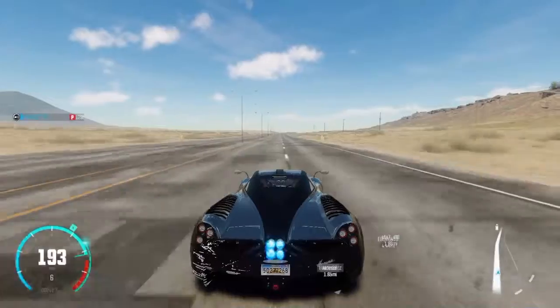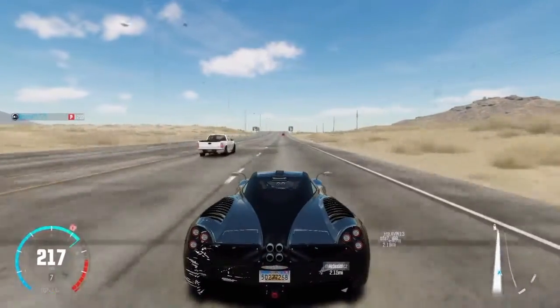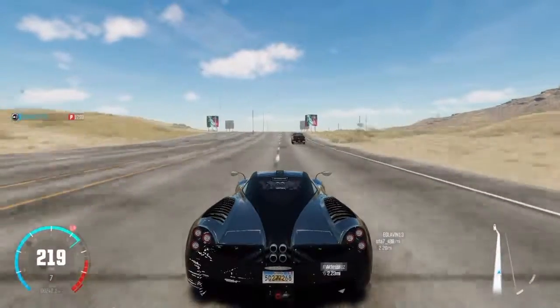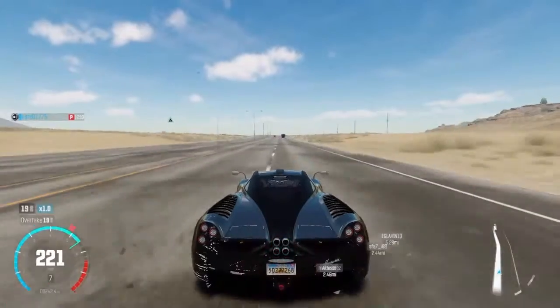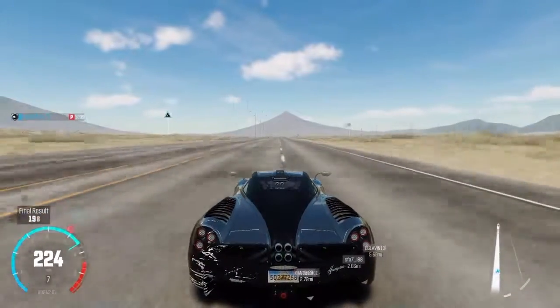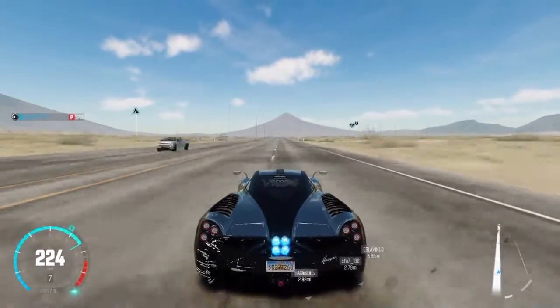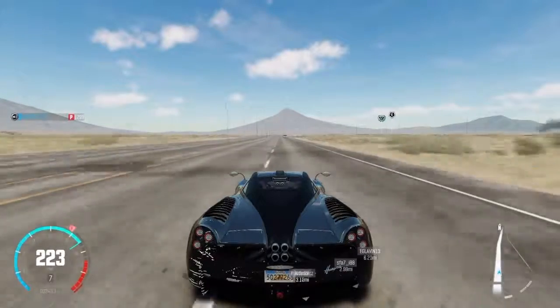Crashed already — wow. How did that do damage to the back? But anyway, I'm going to use nitrous, so this is how fast the Pagani Huayra kind of goes. It's not the fastest because that builds uphill, and there's quite a bit of traffic, which means I'm going to have to turn around to avoid it, and that mountain just came into view. But anyway, this is the main stretch of road that we're on.